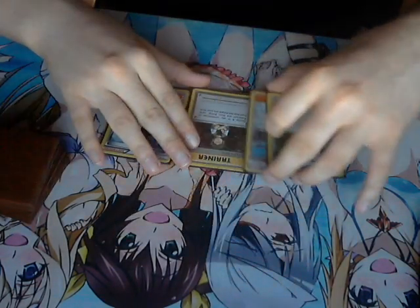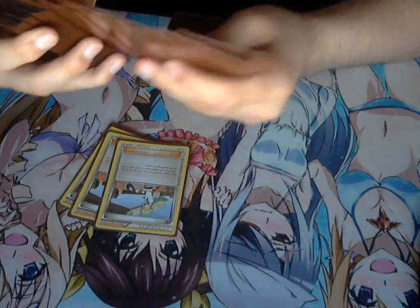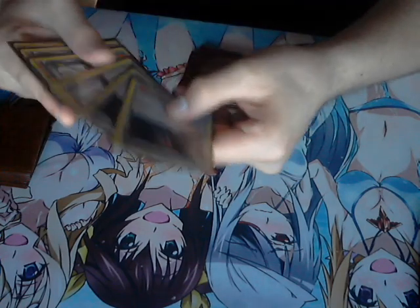For supporters, we are running a lot of supporters, so be ready. Before I show you the one-ofs, we'll go through the standard ones. We've got three Ns. This time I'm running two Sycamores — there's a reason behind it — and two Lysanders. This is your stable core. Normally you'd have three or four Sycamores and three Ns. I'm running a two-two-three instead.